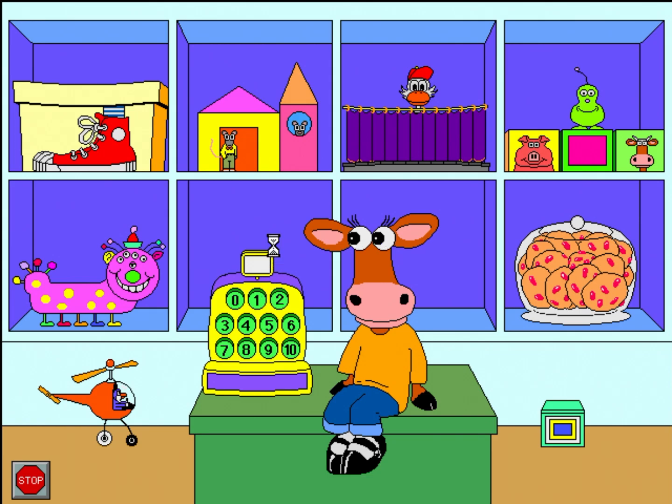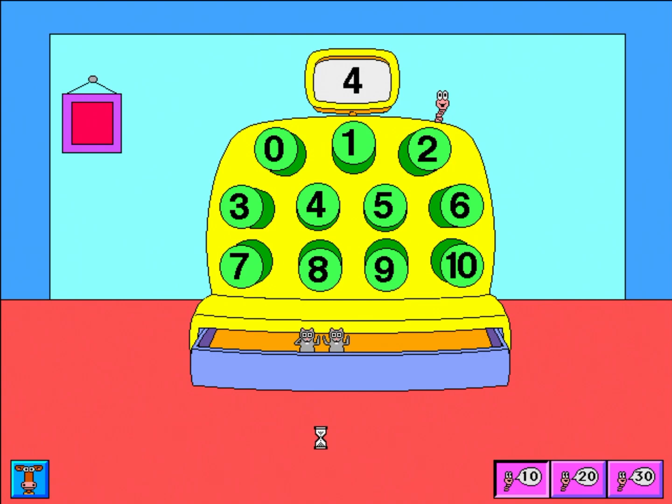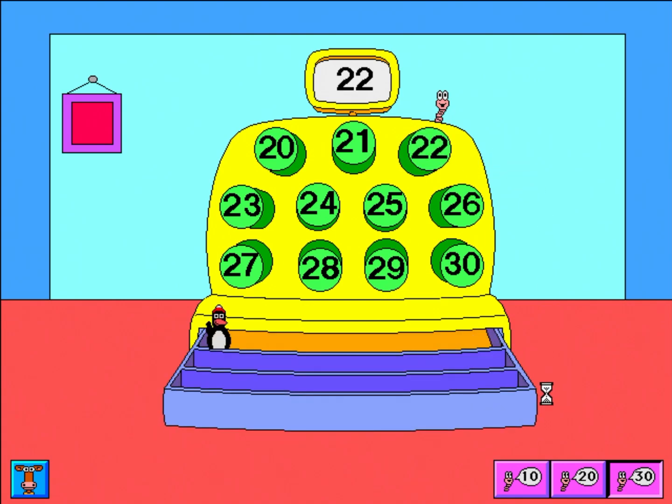This is the number machine. Find the number four. One, two, three, four. Four mice. Great! You found four. Find the number two. Find the number twenty-two. One, two, three, four, five, six, seven, eight, nine, ten, eleven, twelve, thirteen.